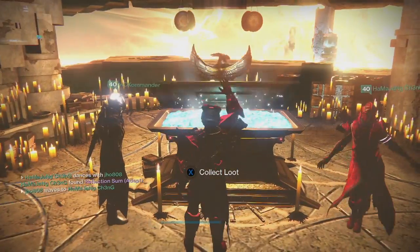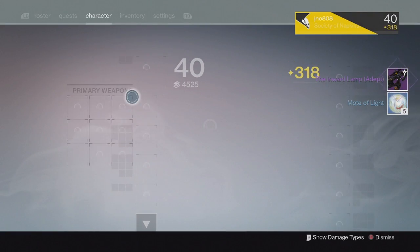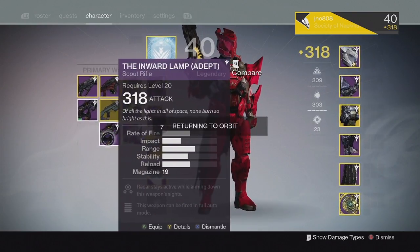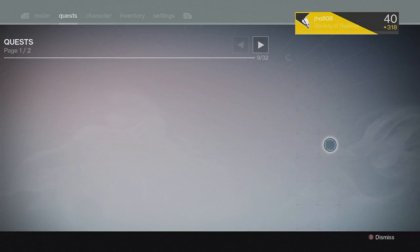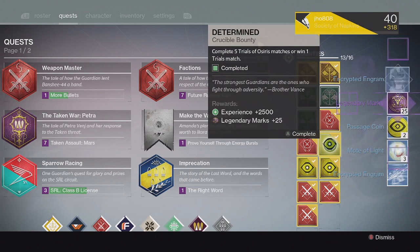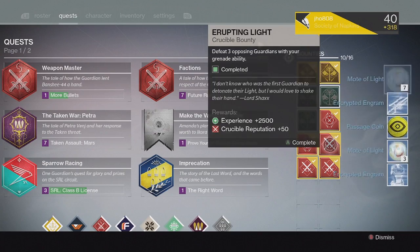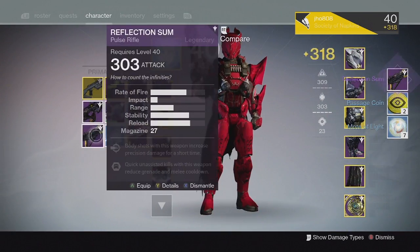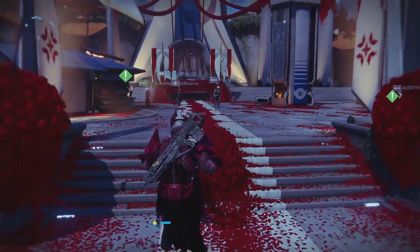Moving on to my next character, on my Titan from the Lighthouse chest, we ended up getting another Inward Lamp and five Motes of Light this time. This one came in at 318 attack with the Third Eye perk — pretty good, at least we got a higher attack value on the second one. For my Titan Trials bounties, we got more Passage Coins, Motes of Light, and Legendary Marks. From the Silver tier, we got unlucky with no Exotic again. And from the Gold tier, we got a Normal Reflection Sum at 303 with the Headseeker perk — a pretty solid Pulse Rifle if you're looking for a decent one for Crucible.